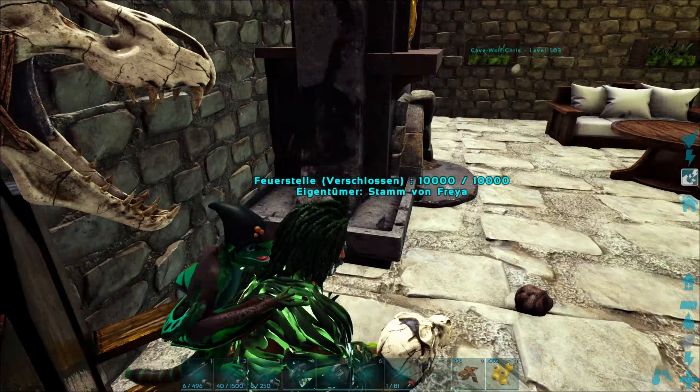Ich könnte hier auch angeln, wenn hier Fische drin wären. Hier sind Slavosaurus – müssen wir leise sein. Hallo. Der will doch gar nicht wach sein. Ach, der hat ein grünes Bäuchlein – du willst wach sein!